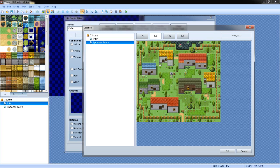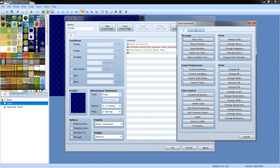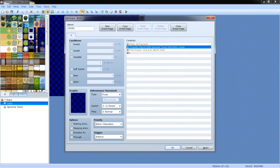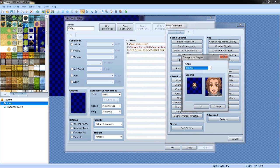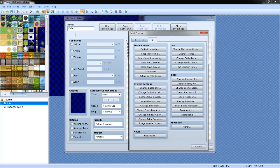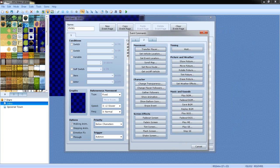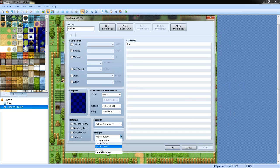I apologize if you hear anybody in the background. Anyway, we're gonna have the player teleport here. We had a fade out for one instant frame. We're gonna set the actor graphic, because that's a hint of none — 10th screen, 120 frames, wait. And from here we're gonna make an auto-run.